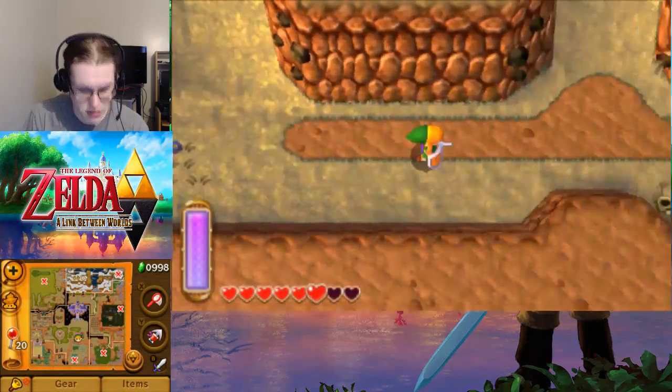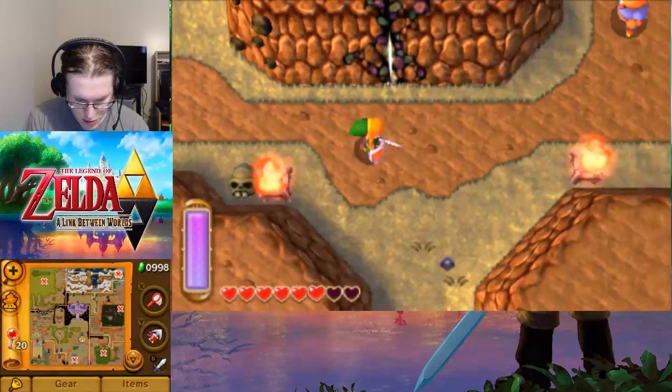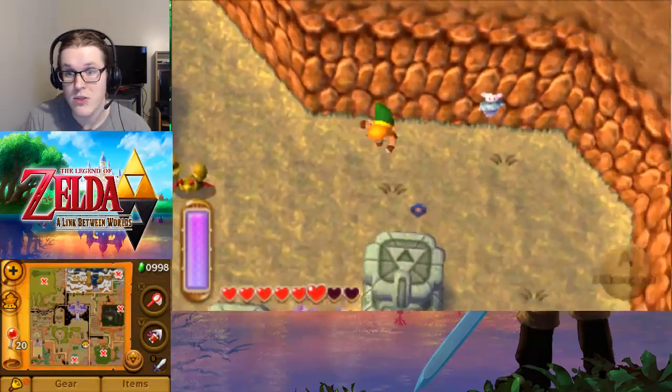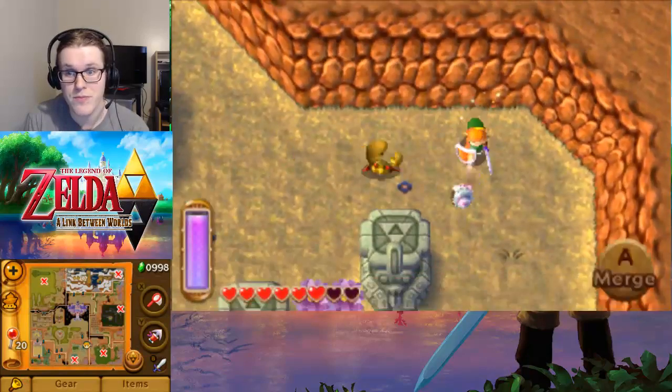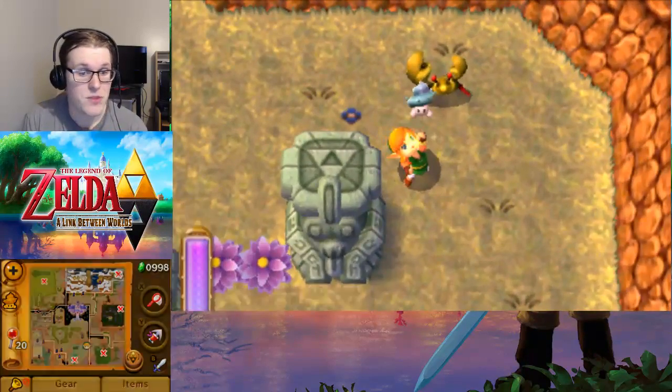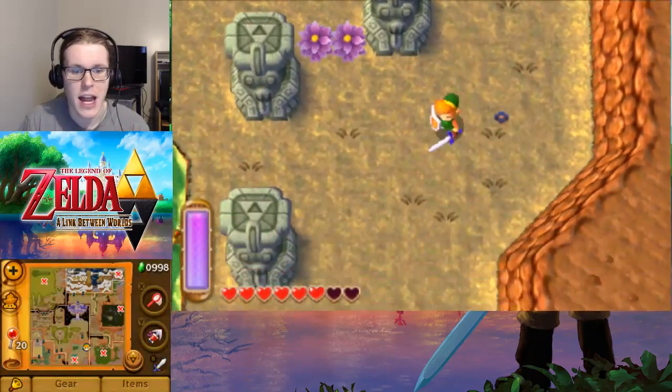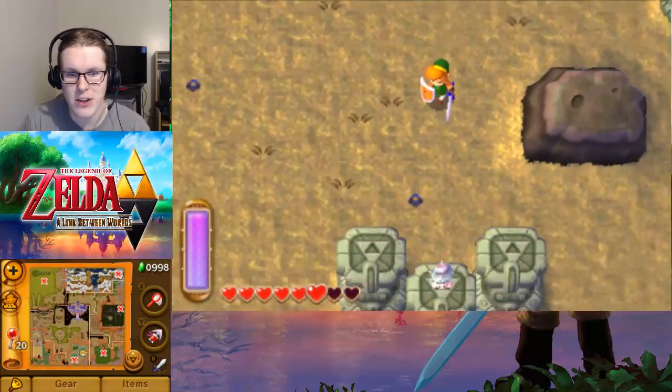From our house, we're actually going to go down because we want to go and get some ones beneath us before anything else. There's one right in this wall here. To find them, I basically have a map open with all of them pinned, and I'm just going to those spots and hoping I see it early.